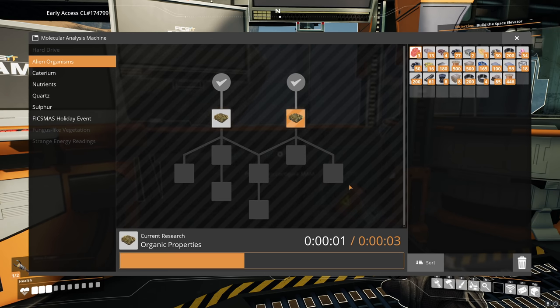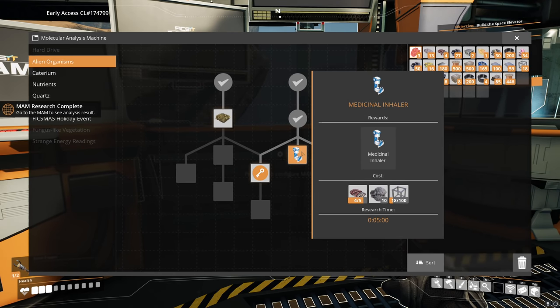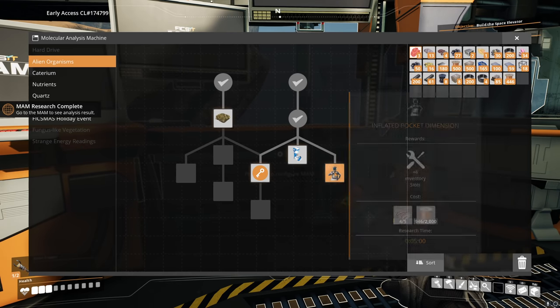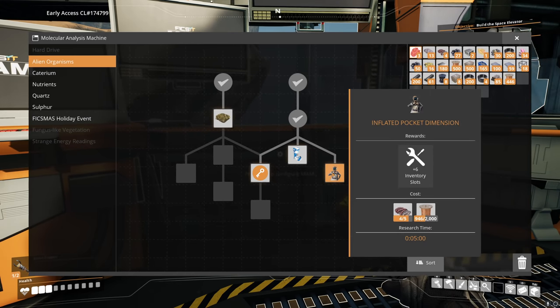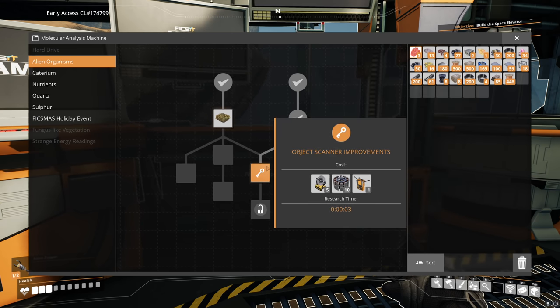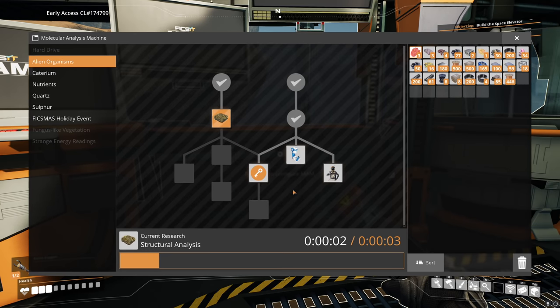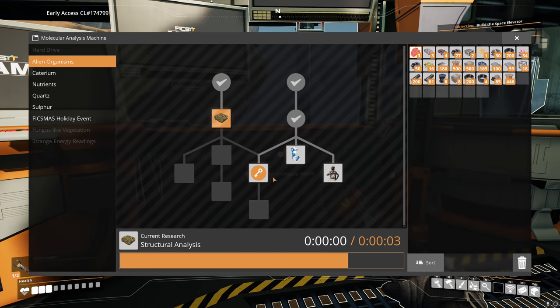Now alien organs — we'll research that. Another three seconds of waiting, and we have... a mechanical inhaler and an inflated pocket dimension plus six inventory slots. I kind of like the idea of a pocket dimension — that sounds really awesome. And we can also research this one. Like I said, we did a lot of exploration annihilating the local fauna, flora, wildlife, all that stuff.